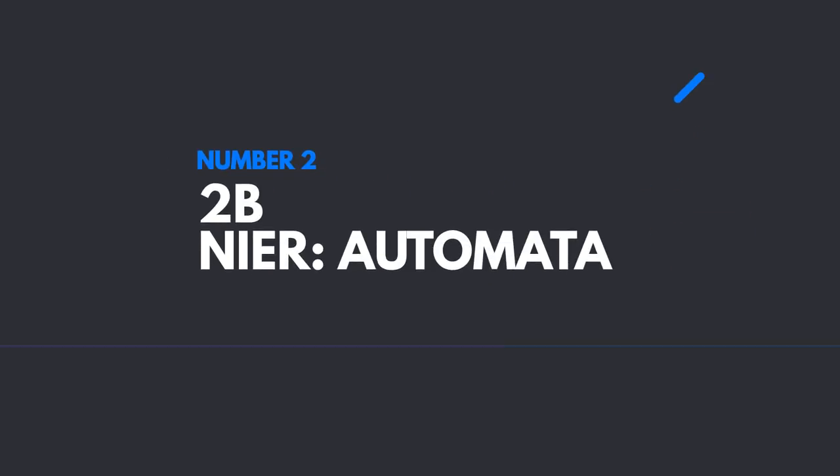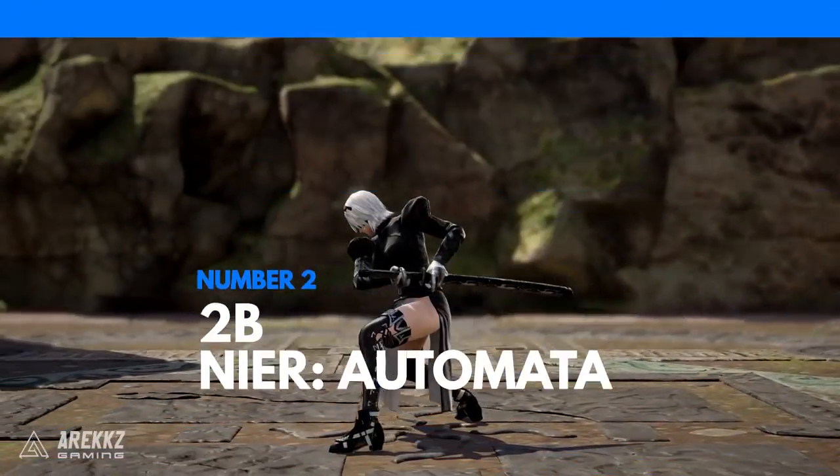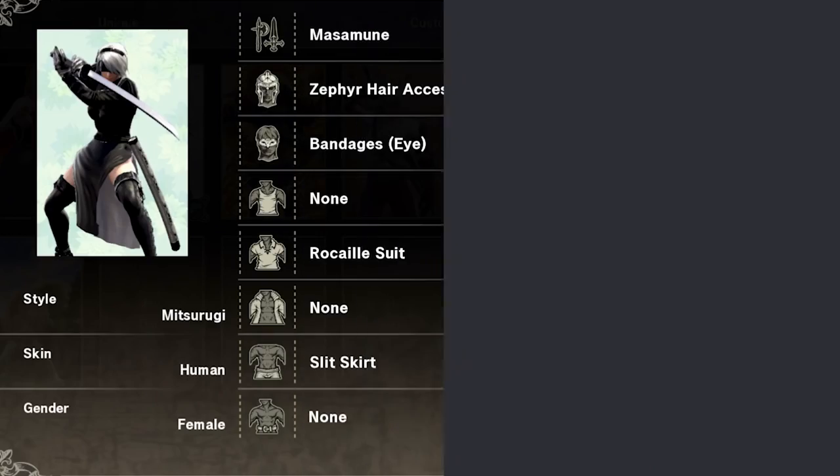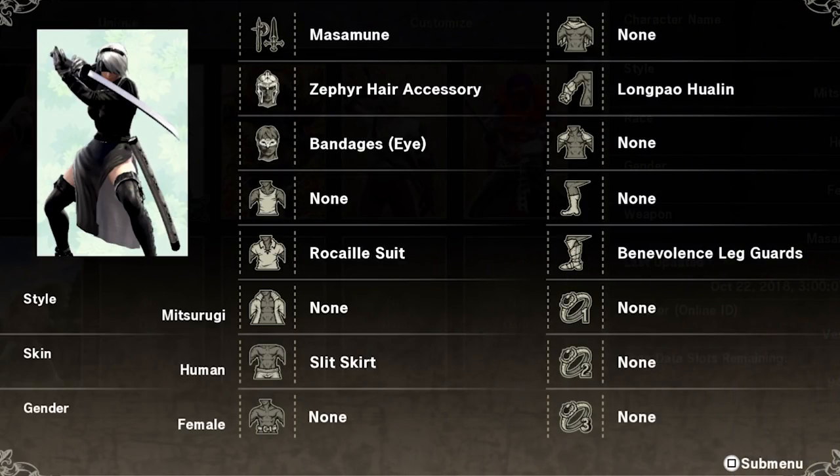Moving on from there to number 2, we have one for all the Nier Automata fans out there — it is 2B. This awesome creation came from Hydrange Bed on Reddit, and thanks to some of the available blade options, you really do have a pretty convincing looking 2B.